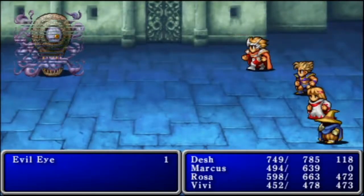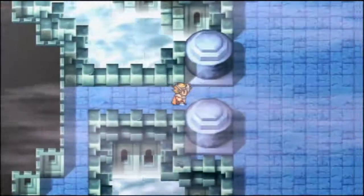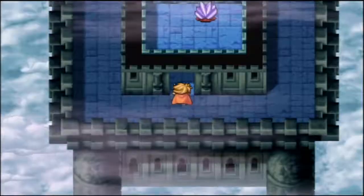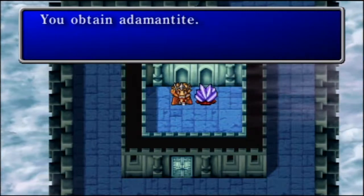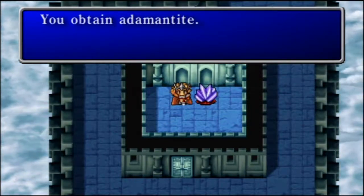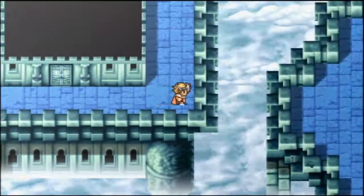Once I got to this point in the game, I was doing a lot better. I think I had Protect Rings equipped, but I didn't actually know they were protecting me against instant death. And yes, we obtained the Adamantite, which is a key item we'll be able to use soon enough, but I'm not going to worry about that right now.